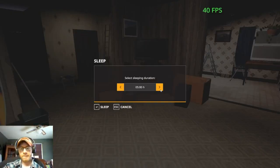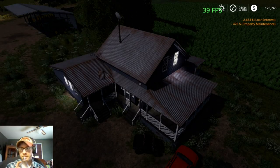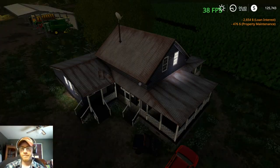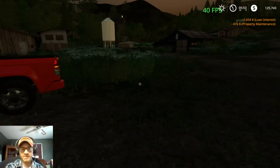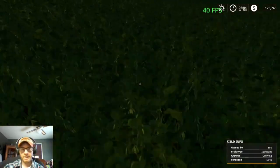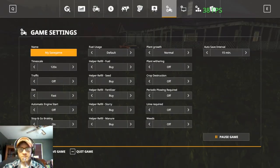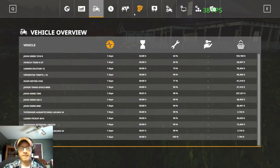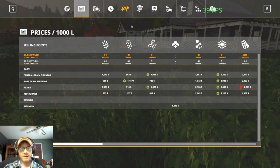We'll sleep for eight hours. All right, so we're here at six o'clock, going to speed up time a little bit. Soybeans should be just about ready — let's take a look. I do like the new escape menu, I like how they have it set up. Our John Deere is down to 63% maintenance.